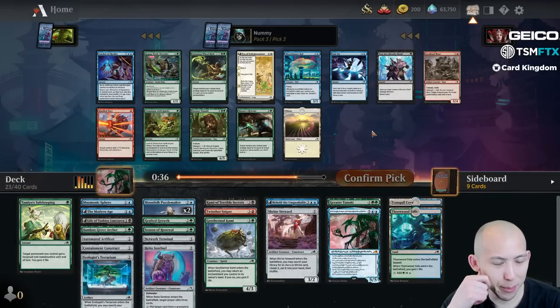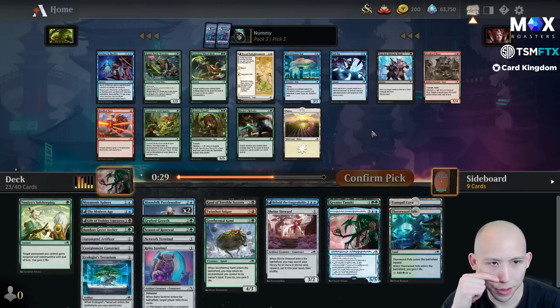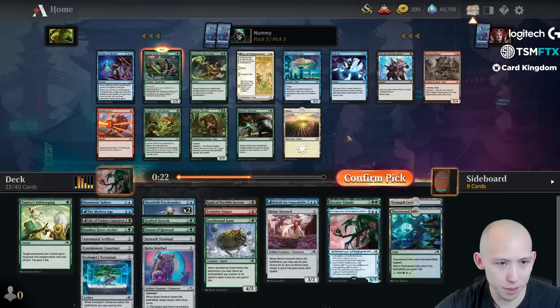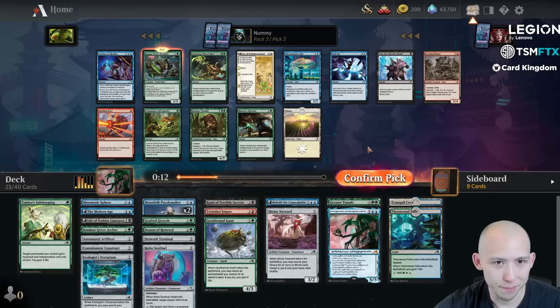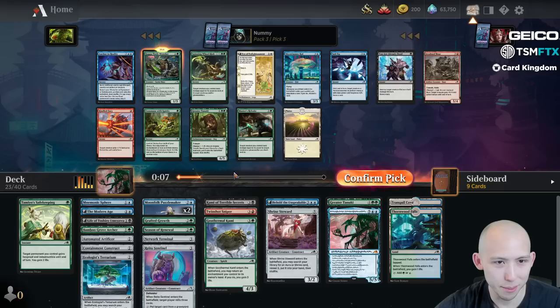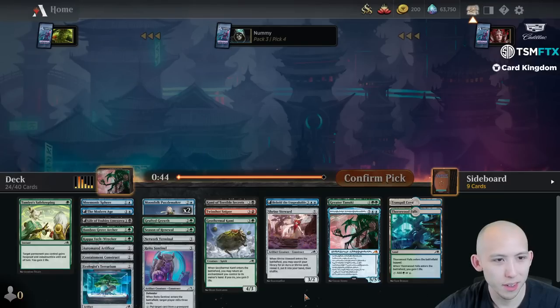Spinning Wheel Kick or Kappa Tech Wrecker - man, both are so good. I think Kappa is just a little bit too good. We have double Puzzle Maker right now and the Modern Age - both can get in reasonably because of evasion. I want a lot of these cards in this pack - I want the Kappa, I want the Wheel Kick, I want the Tanuki, the Commune, maybe even the Koi and the Rebuke.